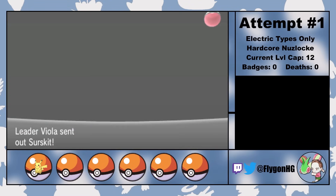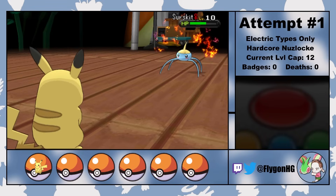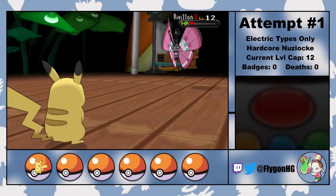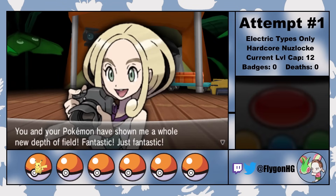It isn't too long until we're ready to face off against Viola for the first gym badge. She can be a surprisingly difficult first gym leader in certain challenges, but fortunately both of her Pokemon are weak to Electric-type attacks. We aren't hitting all that hard with Thundershock, but it's enough to get us the first gym badge without any problems.